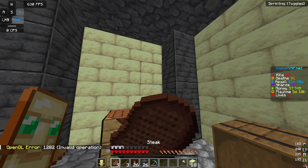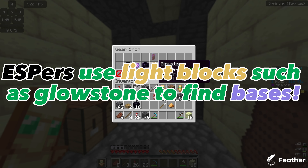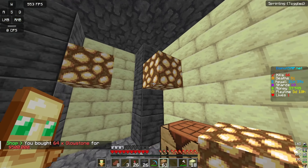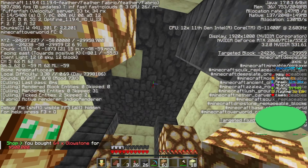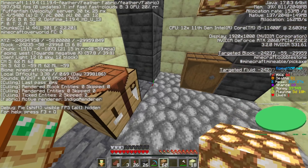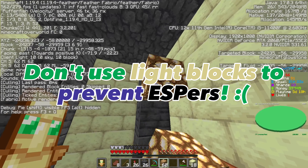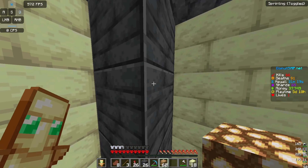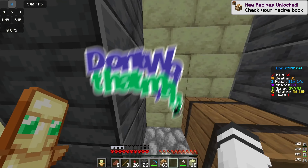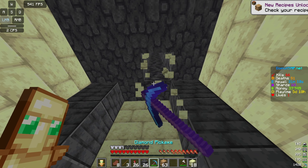If you want to put lighting in your base, there is a slight issue: ESPers use blocks like glowstone to indicate whether there's a base nearby. If you have a bunch of glowstone, they'll be able to see it. Unfortunately, the only counteraction against cheaters is to not use light sources. If your base gets raided by a cheater, there really isn't anything you can do about that.